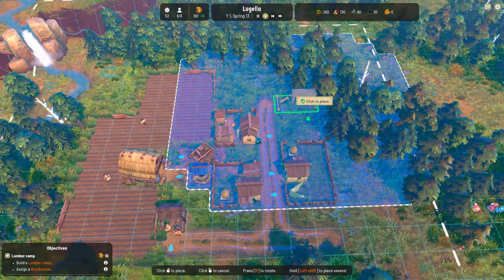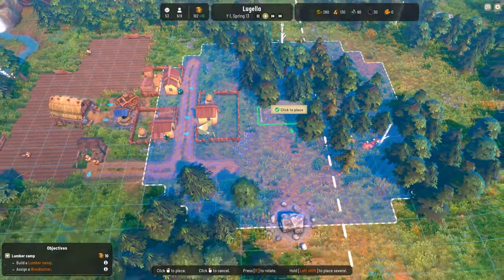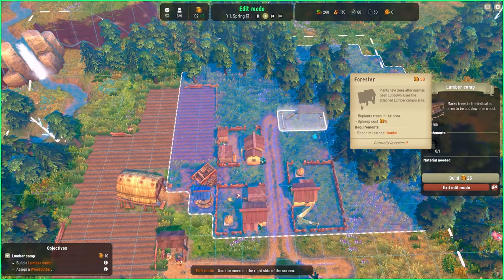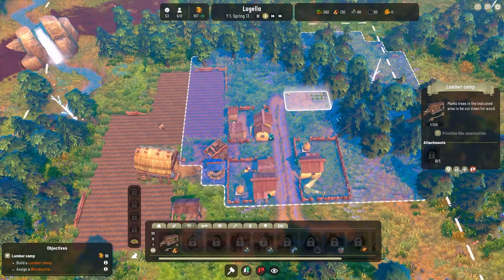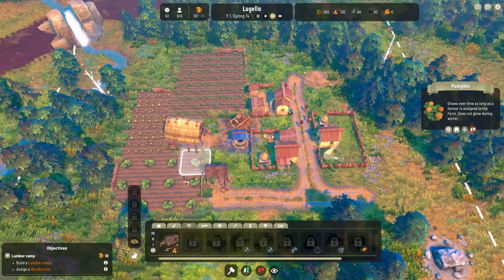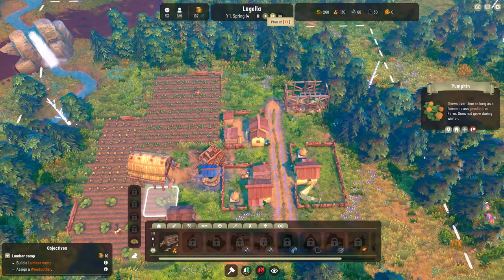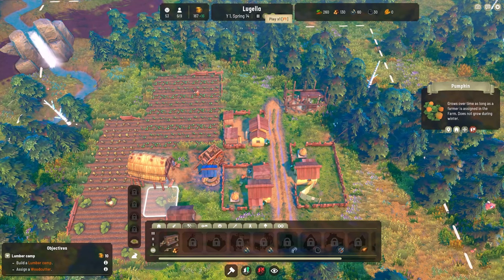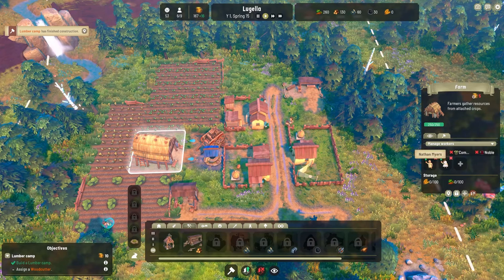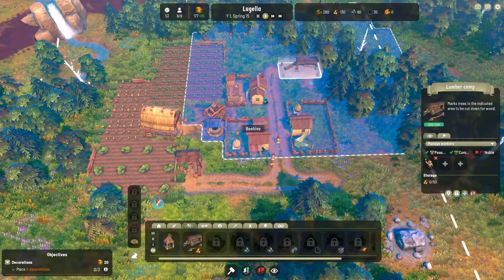Lumber camp — I want it to have the most area with trees so I'll put it here. No attachments for it at the moment but we can assign a woodcutter. These are extremely big pumpkins — the size of a man! New people in four days. We don't have any free workers so I'll take one from here and assign them to the lumber camp.